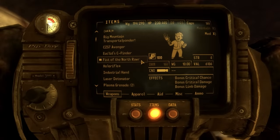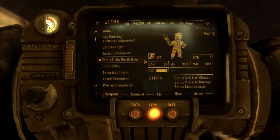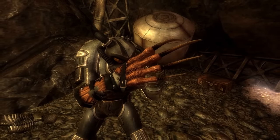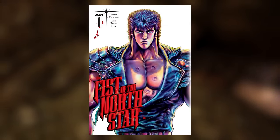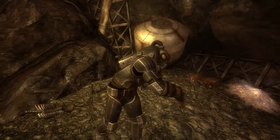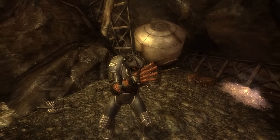If you have the Wild Wasteland perk, rather than crafting the Fist of Raar, you craft the North Fist of Raar, which is identical in every way except for the name — a reference to the Fist of the North Star manga. If you love the Deathclaw Gauntlet, hold on to the Fist of Raar, because it is the only Deathclaw Gauntlet you can get in all of New Vegas.